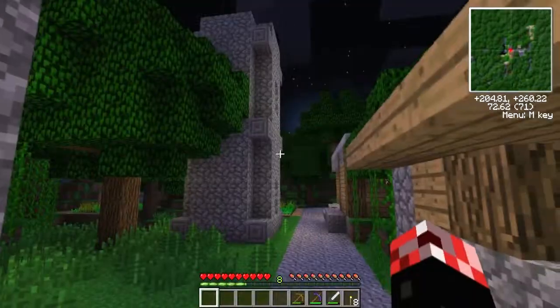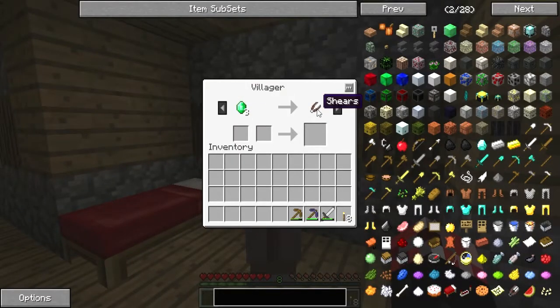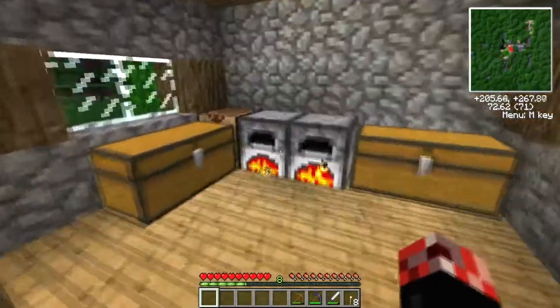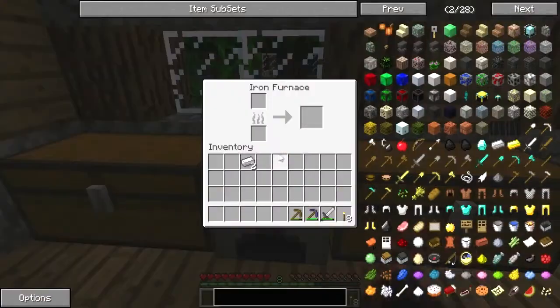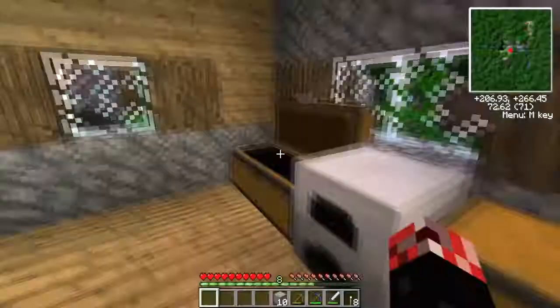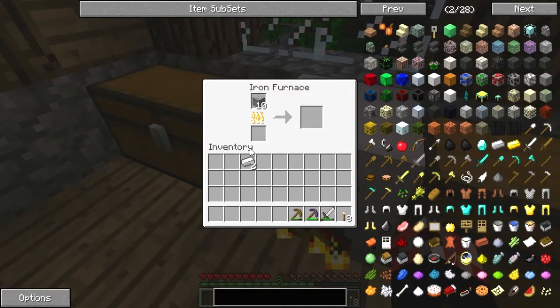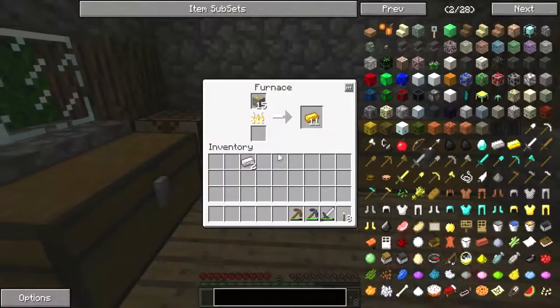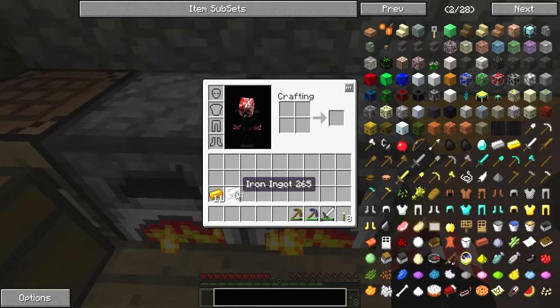It's becoming dark again. Three emeralds for a pair of shears - that's a rip off, not even I would pay that much for that. Give me an iron furnace, thank you. You can go there. Anything else to smelt? Yes, we have the aluminium - you can go in there. We're getting things done. We've got copper, we've got iron, we are doing pretty damn cool.